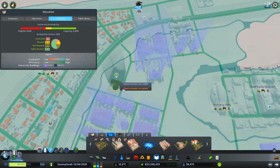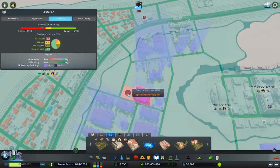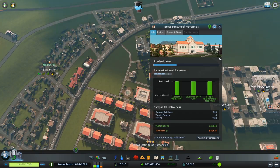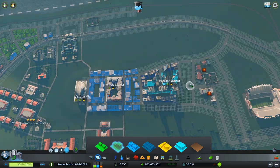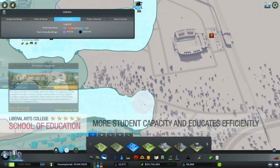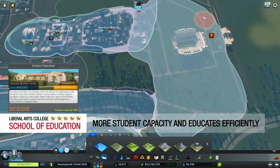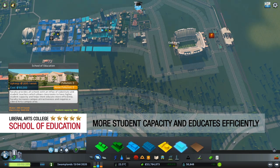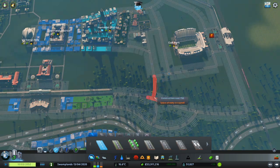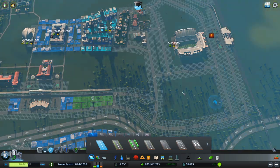My number one choice of campus area to build is the Liberal Arts College, which has the School of Education. I give this building five stars for usefulness because it increases all schools — including elementary and high schools — to have more student capacity and educates more efficiently. Having this building reduces the need to build many elementary and high schools.